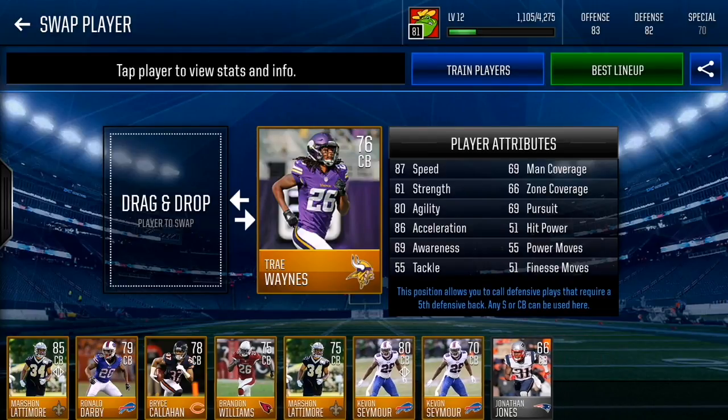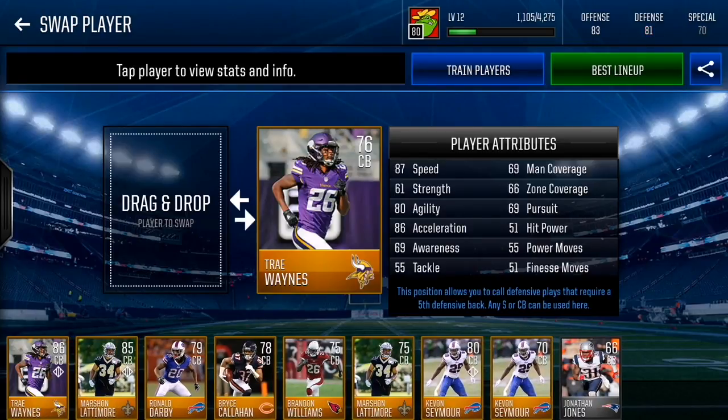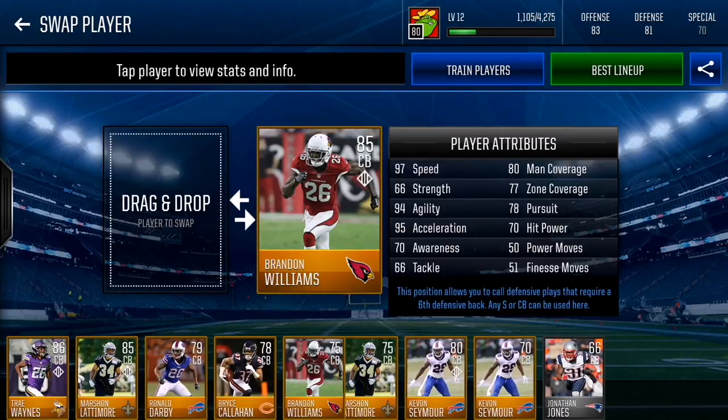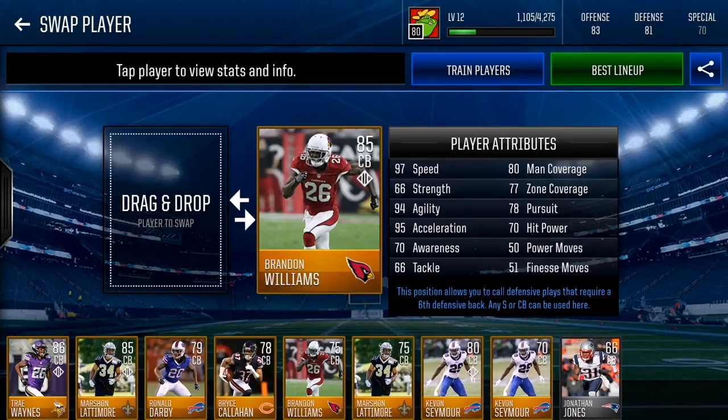Last corner on the main list is Brandon Williams — 87 speed as his base card. Upgrade him and he becomes a 97 speed, 80 man coverage, 77 zone coverage player.